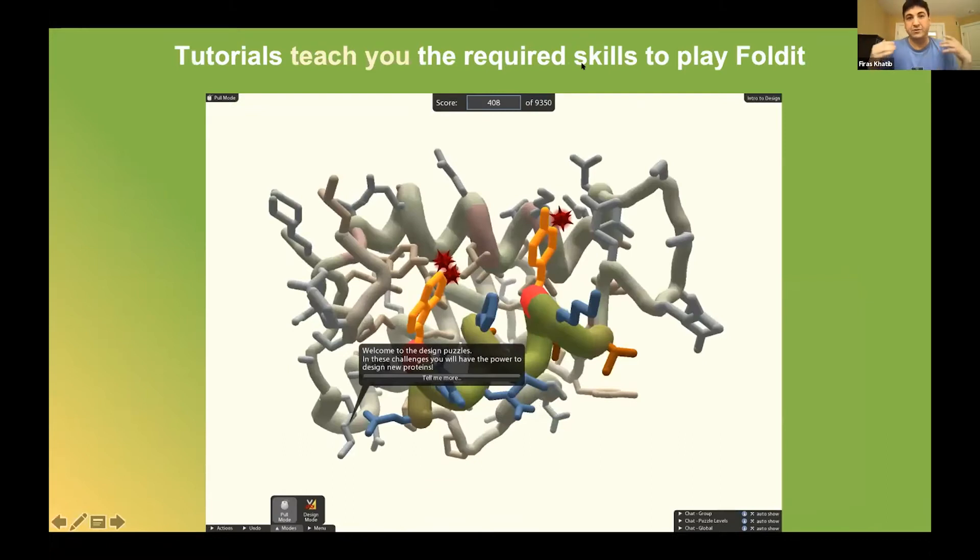But you don't just jump in and start fighting COVID right away. The first thing you encounter is a series of tutorial levels, such as this one for protein design, where you can design completely new proteins that don't exist in nature.